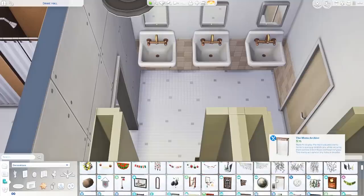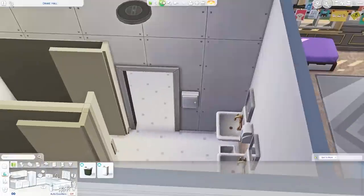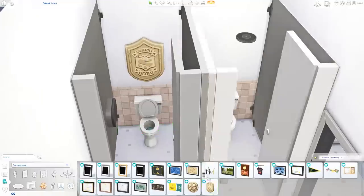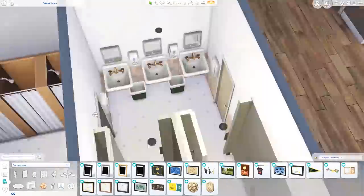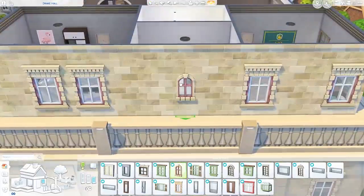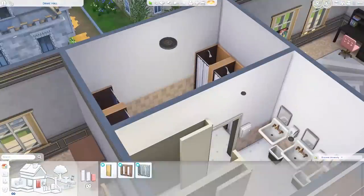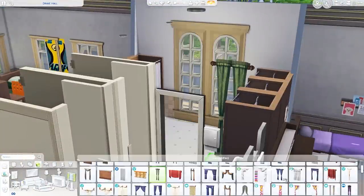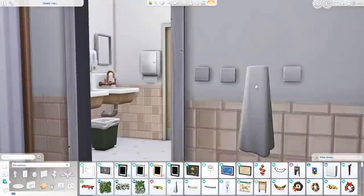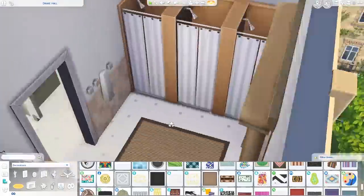I did play-test this build for quite a while and everything seemed to work fine. I found a few issues but was able to fix them, so hopefully you guys won't run into any. I'm definitely going to be doing more dorm rooms in the future and will probably just use this layout. I just got this pack and this is the first thing I'm doing with all of the items accessible to me. I'm definitely excited to build more off-campus housing and just build in this world in general — it's so pretty and I'm completely obsessed.